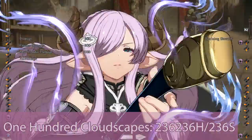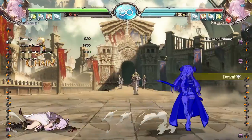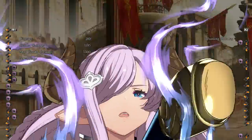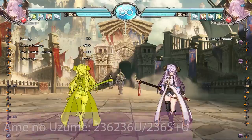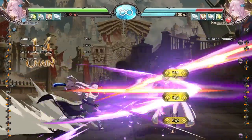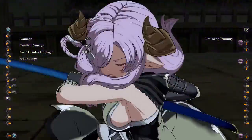100 Cloudscapes is Narmaya's Skybound Art, a launching super that will hit twice and can act as a strong anti-air option. The second hit can be cancelled for an extended juggle, but be careful as it will not combo at max range. Amenu Uzume is Narmaya's Super Skybound Art, a big hitting super that can be hit confirmed off of any of her fire pokes. If done with the cinematic activated, it will switch sides with the opponent.